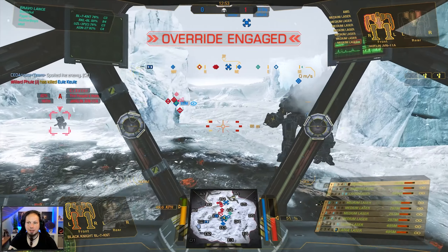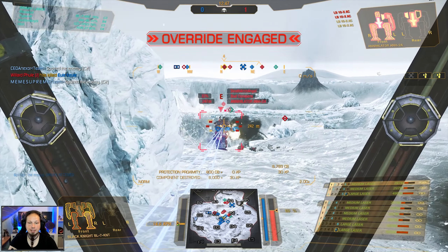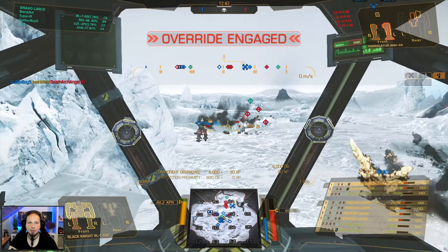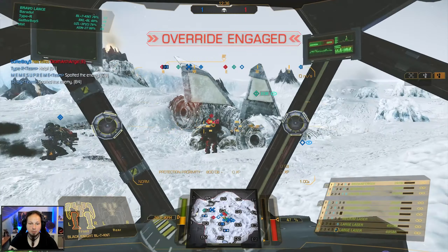Here's the Javelin — let's shoot him a bunch, let's make him open in the back. Now we're going to go for the Annihilator again. That was a side torso destroyed — good shot. And down goes the Annihilator. That's great — that's a great start for getting a kill here. Taking out a single assault mech is always appreciated.